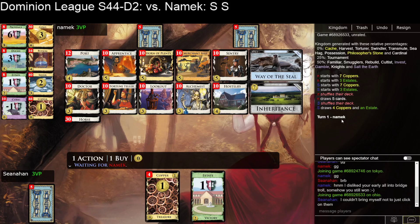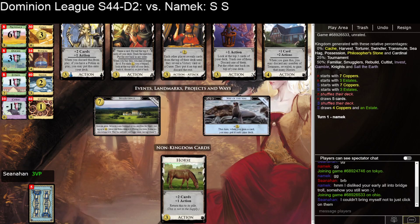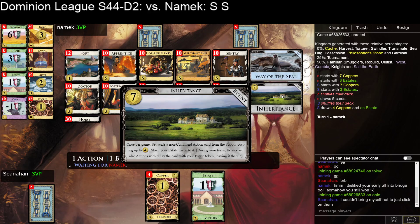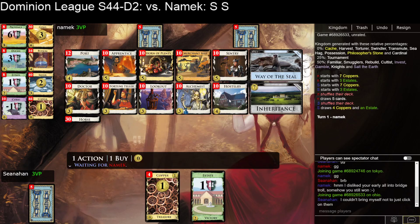Hello, welcome to game 3 of my match against Namek in Dominion League D2. Take a look at this kingdom. Let's read the fine print of Inheritance: during your turns, estates are also actions — play the card with your estate token here, leaving it there. So estate does not work if you... inheriting a Hostelry with estate does not do the thing you want it to do.